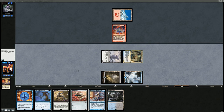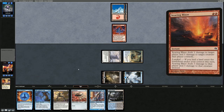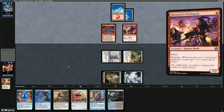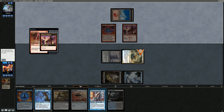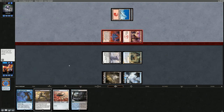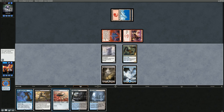We have Force of Negation ready to counter any instant they play on their turn — maybe a Searing Blaze they have to play now since they didn't have a fetchland. It's going to be a Skullcrack instead. They play Lightning Bolt targeting the Infiltrator — great target for Force. We exile the Ninja of the Deep Hours since I prefer the board presence the Naga provides. The Naga gets in for three. I realize I didn't replay Ornithopter in my second main phase — that costs us quite a bit.